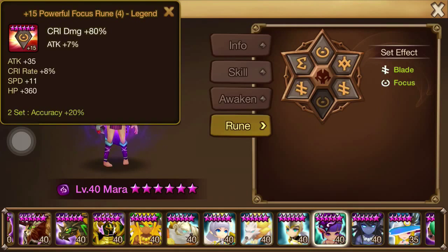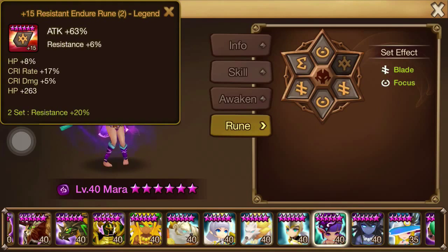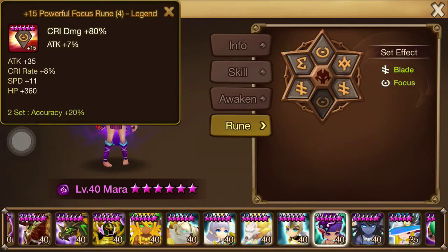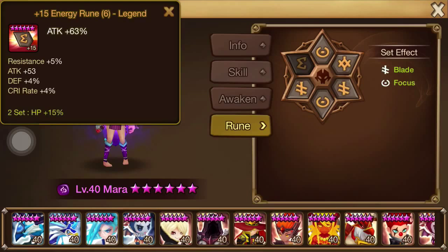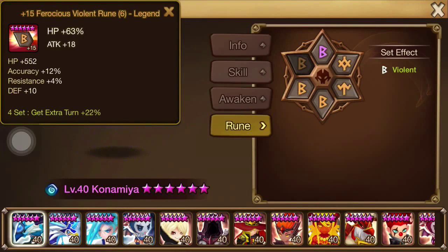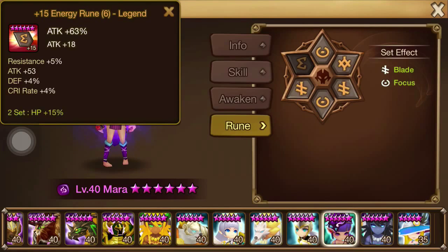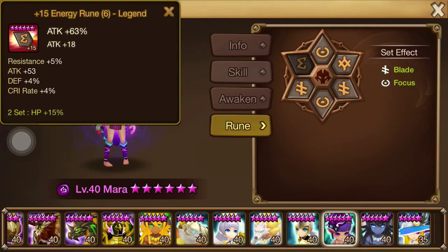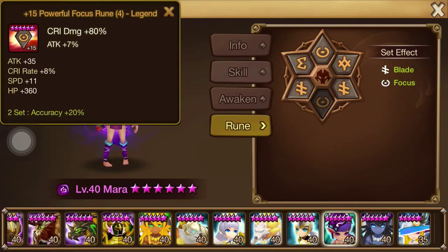You can see the trend — crit rate, crit damage, and attack power — making sure he has those on the majority of his stats. Speed is nice, but for this particular unit he uses them in combination with Konamiya quite a bit to refill the attack bar, so he doesn't have to focus too much on speed because he gets the benefit of getting his attack bar increased all the time. He's using the best runes he has so that for a unit like this he can put these runes on and get the stats he wants.